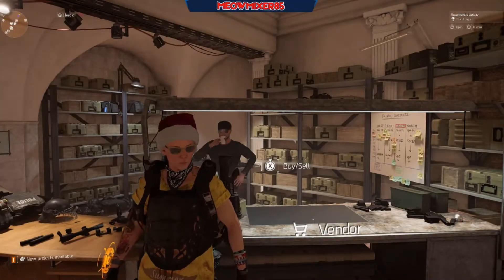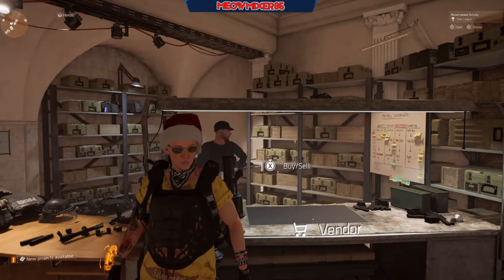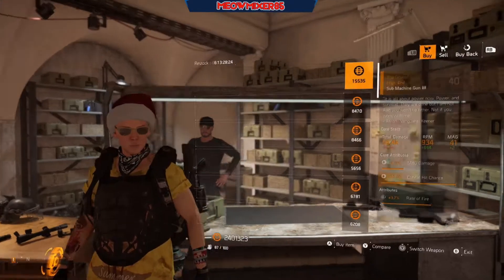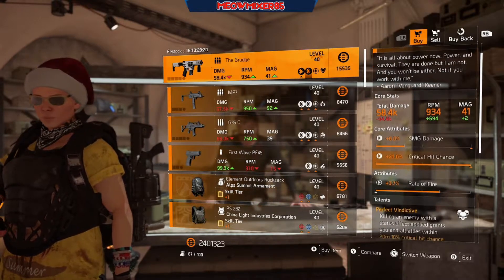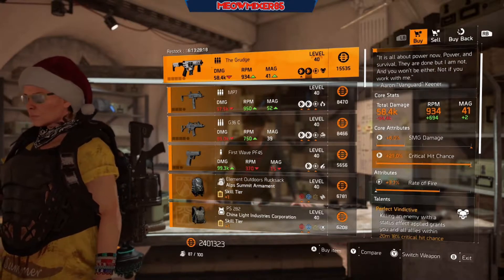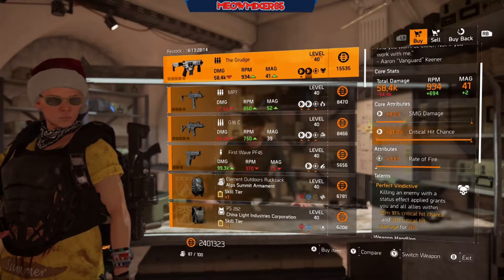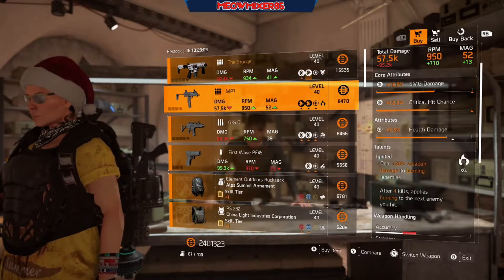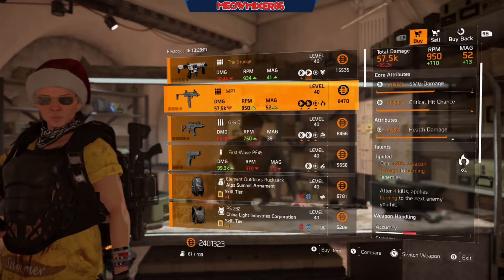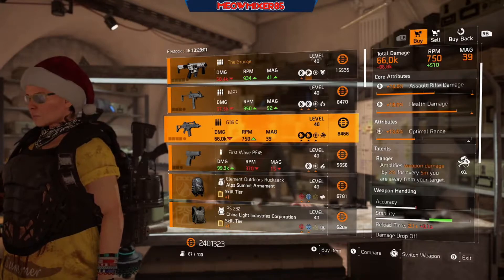What's up everyone, it is Tuesday again, welcome to another vendor reset video. Let's get started. First we have the Grudge with 6x SMG damage, max crit hit chance, 3.7 rate of fire with perfect Vindictive, and an MP7 with 10 SMG damage, 12.5 crit chance, 7.5 health damage with Ignited.